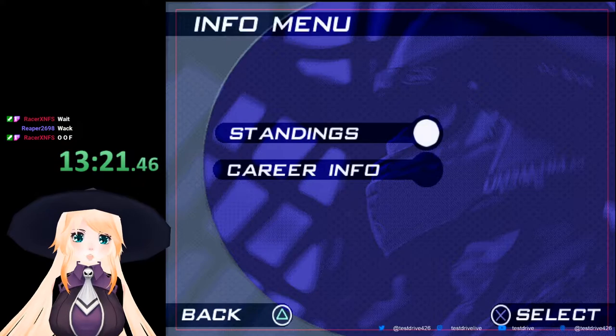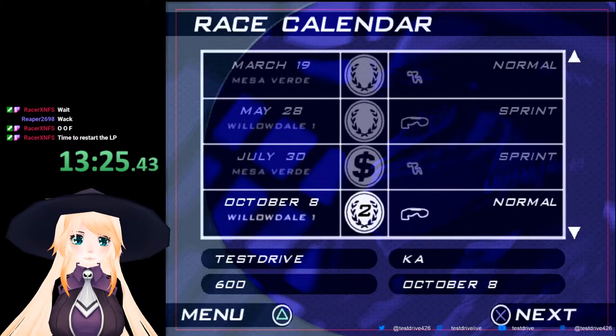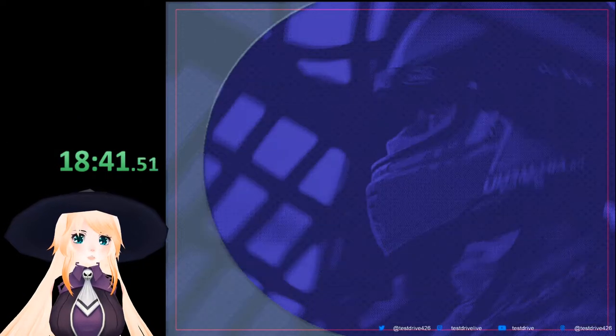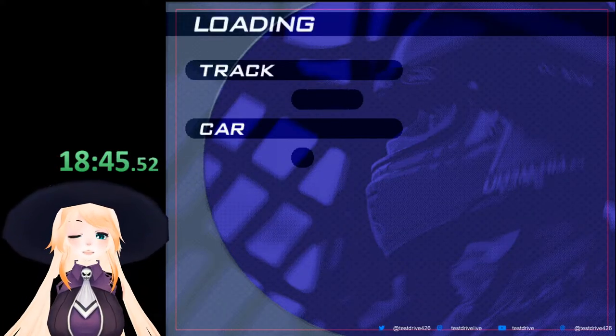What is under info? Standings here, info. Can I go back to a certain race? I can't - that's really cool. So we're actually going to do this next race. I'm going to hit X and we'll be good.